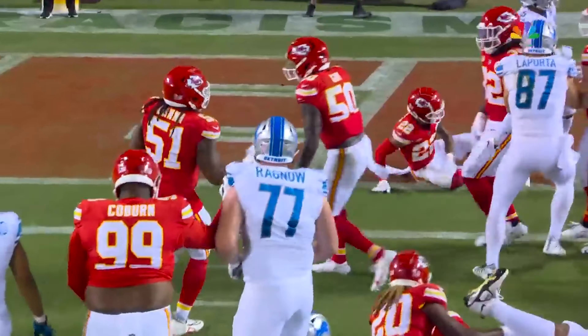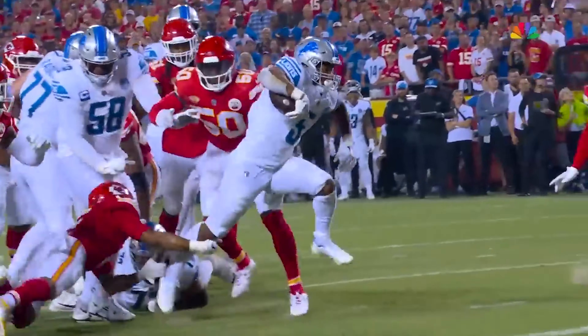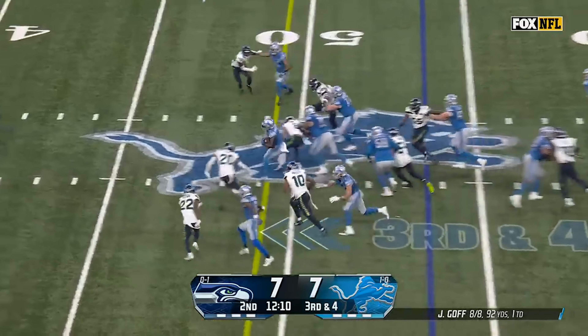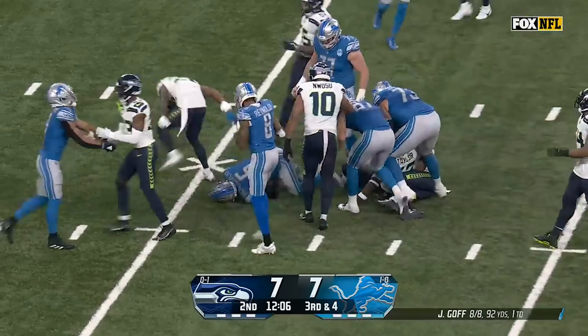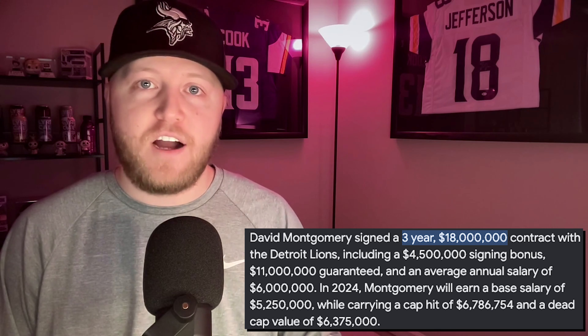Some people may be scared to invest in David Montgomery primarily because they drafted a stud rookie running back last year in Jameer Gibbs. This is the perfect one-two punch in the NFL — it might be the best backfield in the National Football League, and both of these guys are very reliable for your fantasy football teams. We need to consider that the Detroit Lions paid David Montgomery a three-year, $18 million contract just last season. I think he's going to finish out that contract and be worth every penny to this Detroit Lions offense.